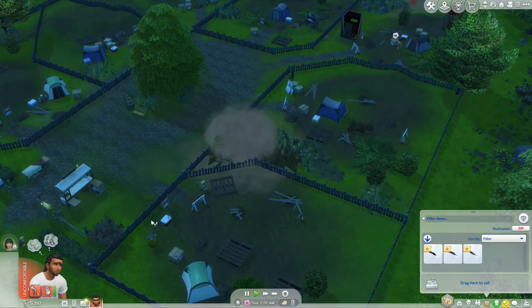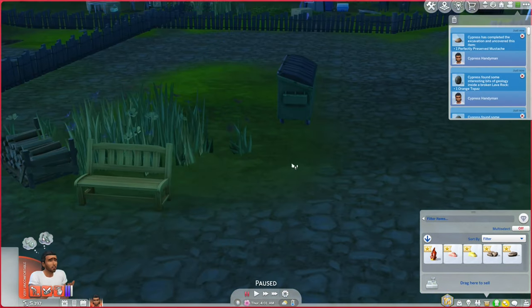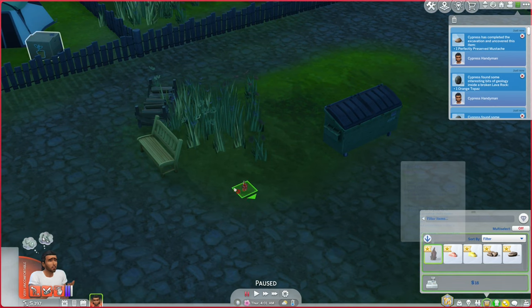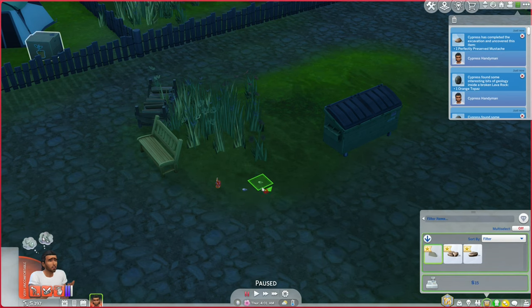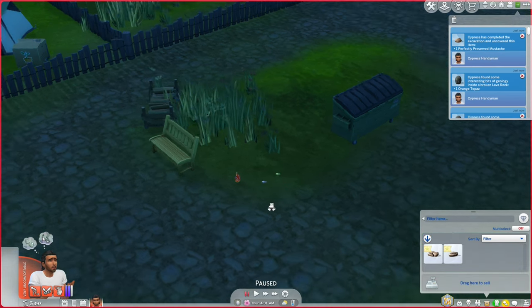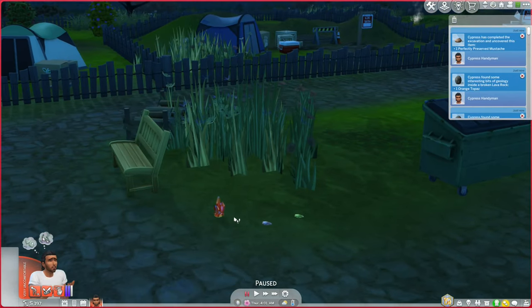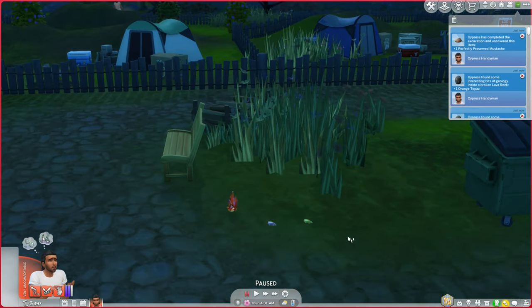A volcanic bomb — that could be bad if it starts a fire somewhere I can't reach. I'm going to put these crystals and metals out in the common area for when I get the gym Sim out here. I think that's probably not cheating if I found them with a previous Sim to place them in the common area and allow the gym person to use them.